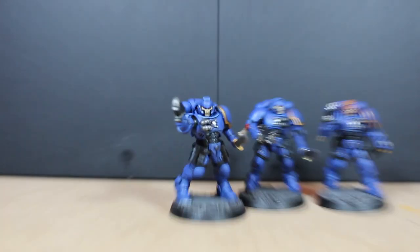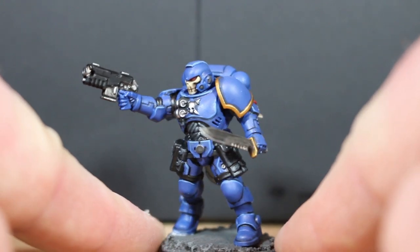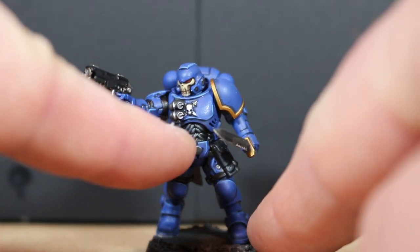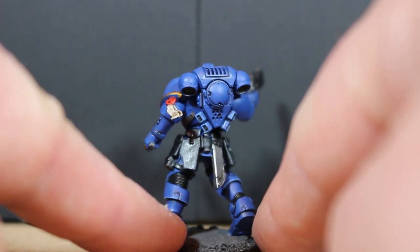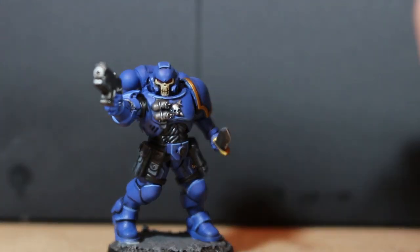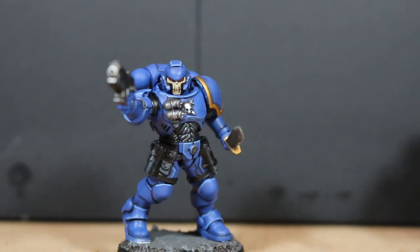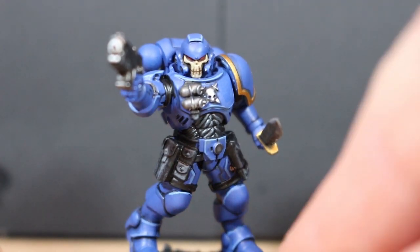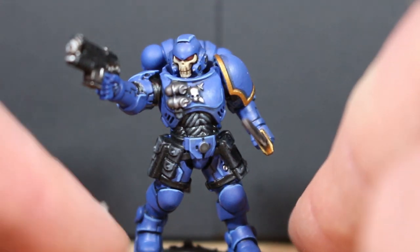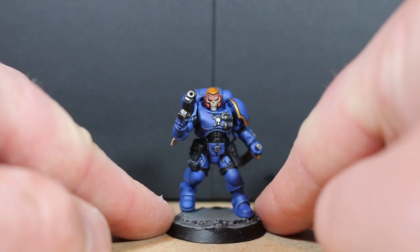The only thing that really separates these from normal Primaris Marines is there's a lot more black on them. If you go by the official artwork, you can see the under-armor part a lot more, especially on the stomach area, and you have the black pouches — like the pockets and the little gun holster. Everything else is very familiar, and obviously the faceplate, which is the bone color, which I absolutely love. I was a bit terrified getting around to doing it because it's so small — those red eyes especially — but I think I did an okay job and I'm happy enough with it.